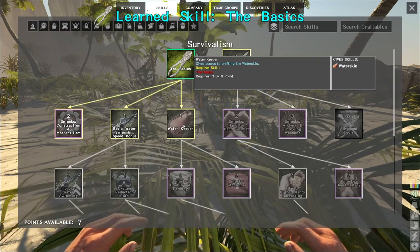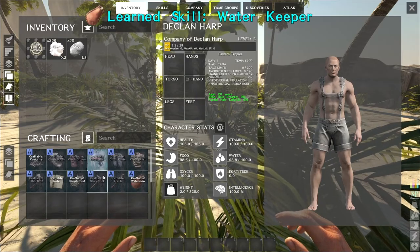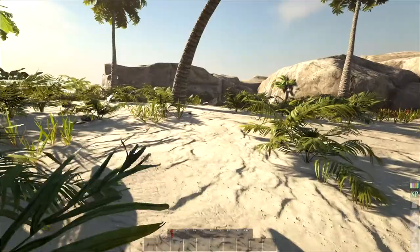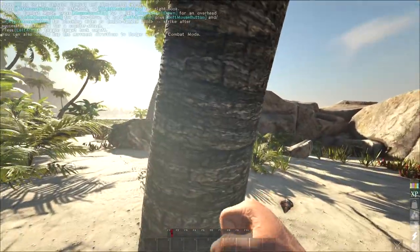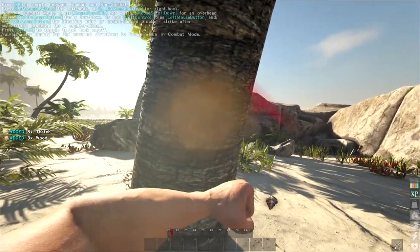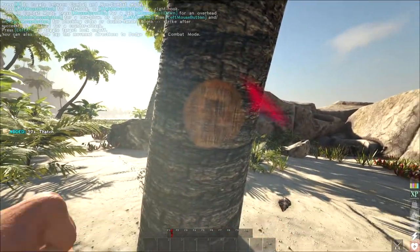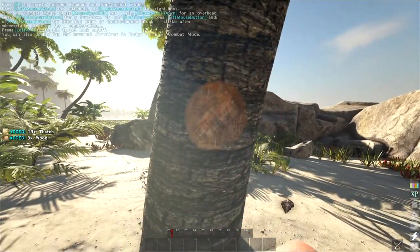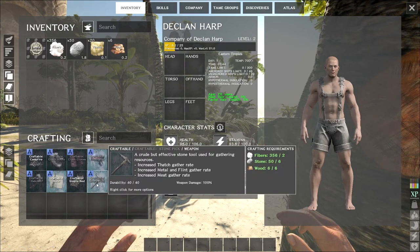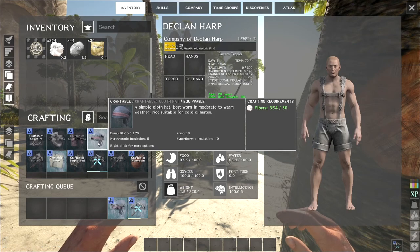We'll also make a waterskin — that sounds pretty good. If I want to build a stone pick I need some wood, so let's punch some trees. Some thatch, some wood — please give me more wood. Is that enough to build the pick? Yes it is. There we go, that's done. We can build a hat, let's go ahead and do that.